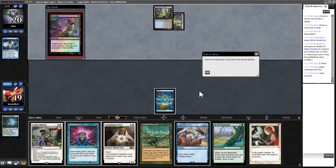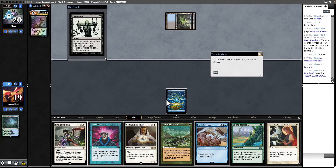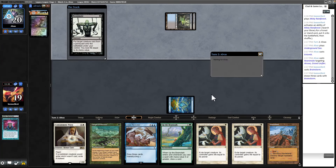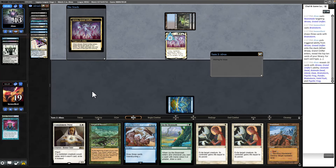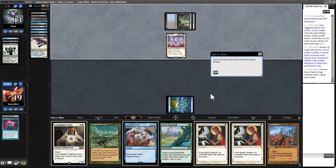Entomb — nothing I can do about it. Unfortunately if they just have Reanimate, I'm Brainstorming hoping to find a Force. I've got a blue card to pitch but we did not find it — that's pretty catastrophic. They're getting Griseltrakh — so they're getting a bunch of mana. They can flip Griselbrand's ability and what are the odds they don't have a Daze? If they didn't put Daze in their hand, they probably have one. They chose Daze, Psychic Frog, Animate Dead, Island, and Ponder — so we're taking an attack from Griselbrand either way.